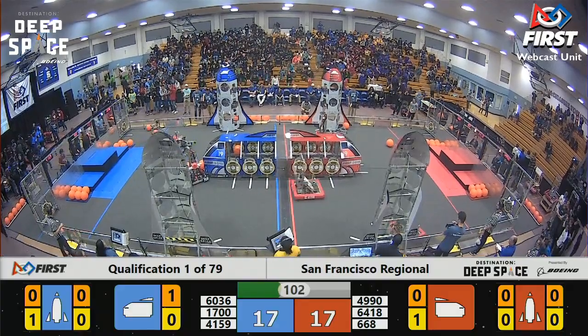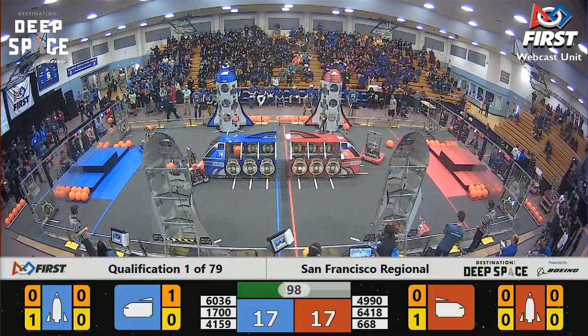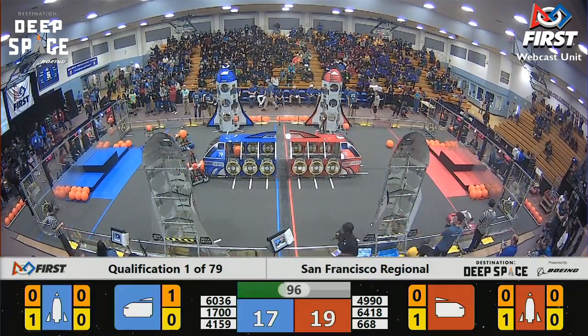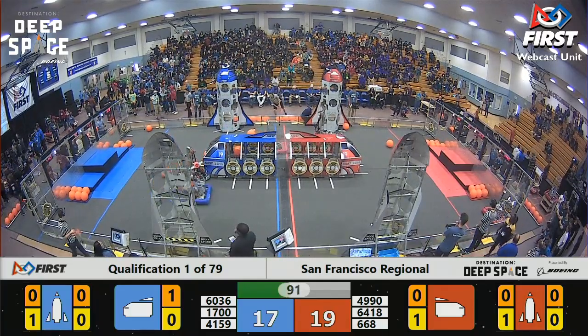Far side of the field, Griffin Robotics starting on the rocket for the Red Alliance, placing a hatch panel. That will be worth 2 points for the Red Alliance.